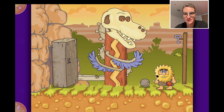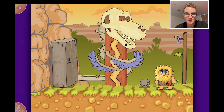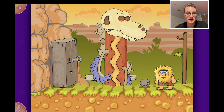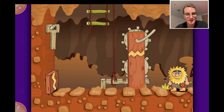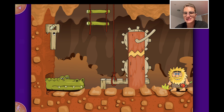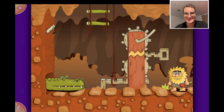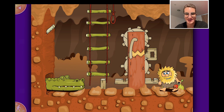We have to open the door somehow. Let's try again - no, it doesn't work. Let's move these things a bit. Now it should hopefully work. Yes, very nice! It's a crocodile - the crocodile has big teeth. Why doesn't it help us? Nice, perfect - now we can escape!